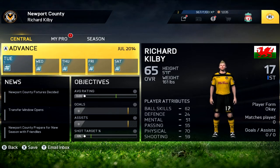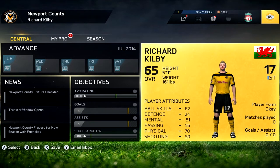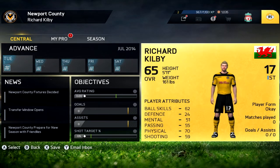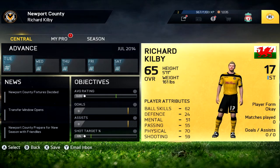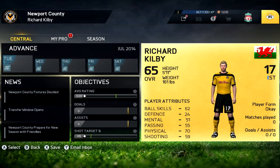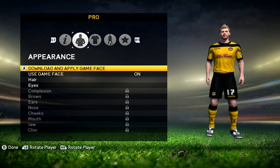My player is something I wanted to do. This is my character — this is actually my name, Richard Kilby — and I'm using my own game face as well. So we start off as a 65 overall, height 5 foot 11, weight 161 pounds. As you can see, we have skills: ball skills 62, defence 24, mental 51, passing 55, physical 70, and shooting 59. Form is okay, and of course our national team is Wales.